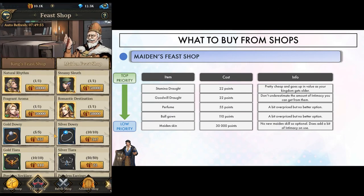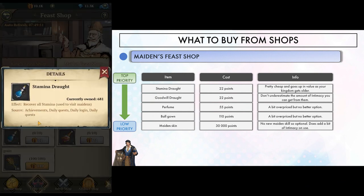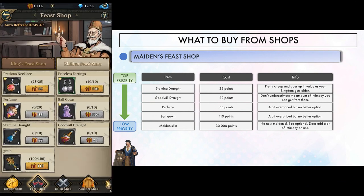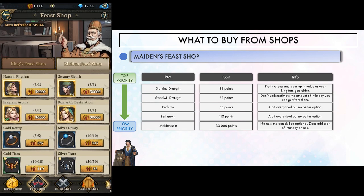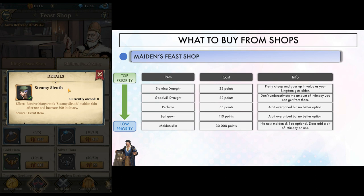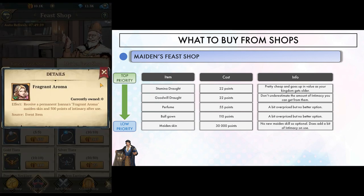From the maiden feast shop you should get stamina drafts every week — they are really cheap. Consider charm items for any leftover points. Maiden skins all add a bit of intimacy but no new maiden skill, so they're optional and don't concern any maiden you should be interested in. An easy skip if you ask me.